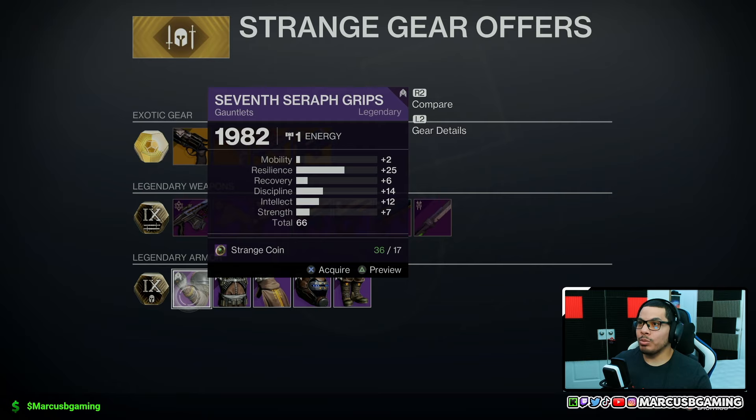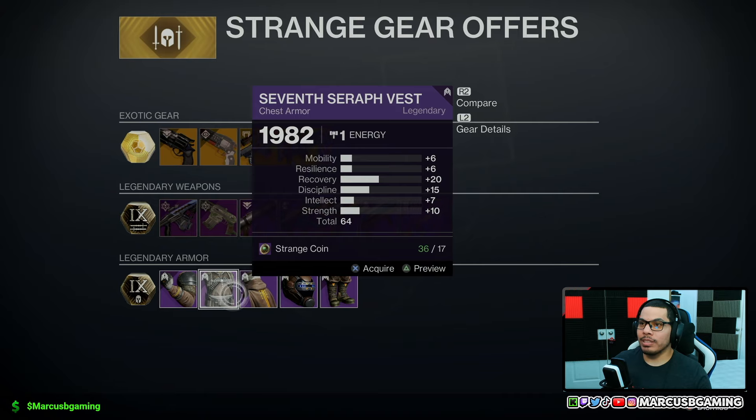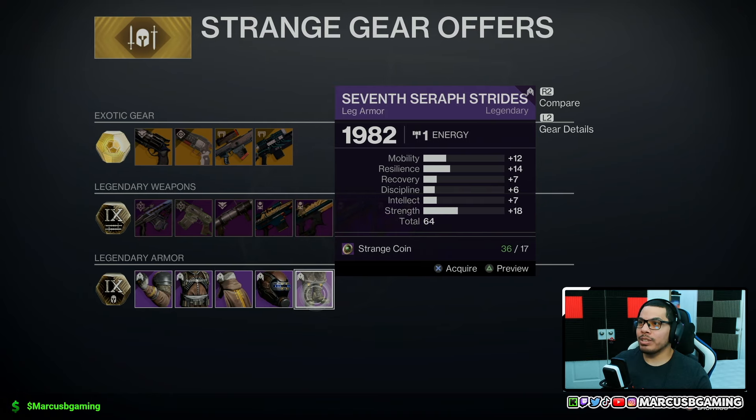For my hunters, there's a 66 roll for your gauntlets with 25 resilience as your standout. The chest armor is a 64 roll with 20 recovery and 15 discipline as the highs — you get your cloak. The helmet is a 64 roll with 18 mobility and 17 strength as your standouts. For your leg armor, it's 18 strength and 14 resilience as your standouts.